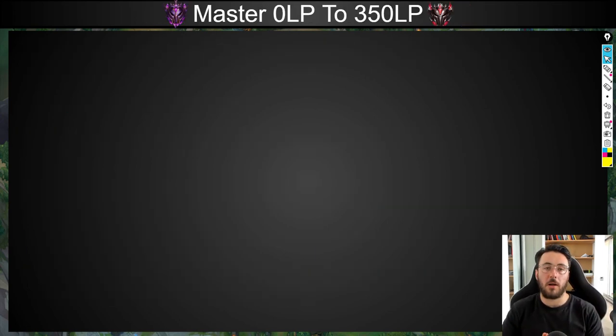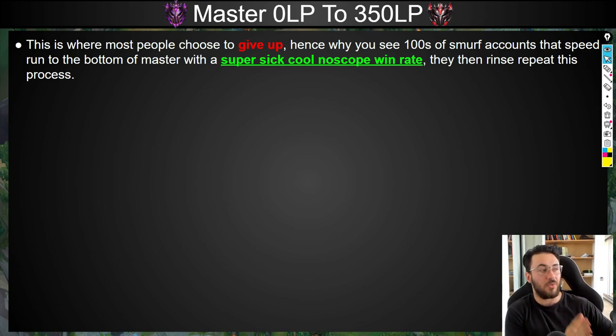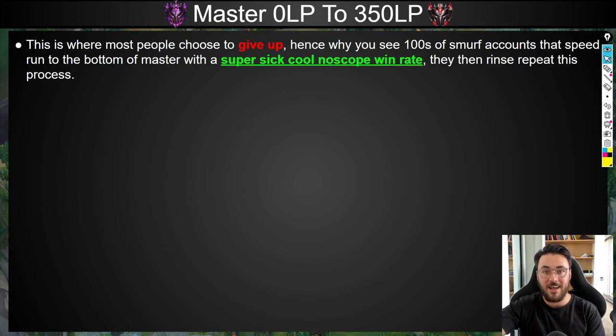Now I'm going to cover how to climb from Master Zero LP to around 350 LP. This is actually where most people choose to give up. We see hundreds of Smurf accounts speed run to the bottom of Master tier with sick win rates, and then rinse and repeat — they get to Master tier, say 'screw this, this is too hard,' duo with a buddy, and just stomp through golds and platinums and low diamonds with great win rates. Then they give up or sell the account when they start ruining those win rates. This is absolutely ridiculous.